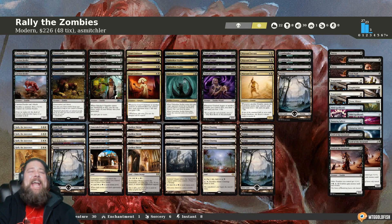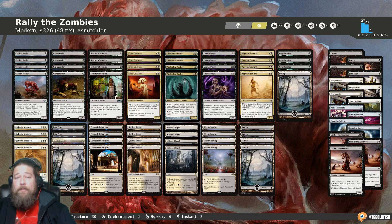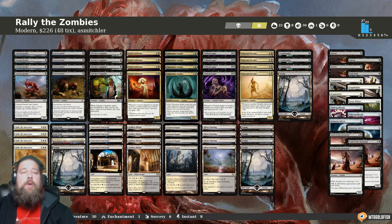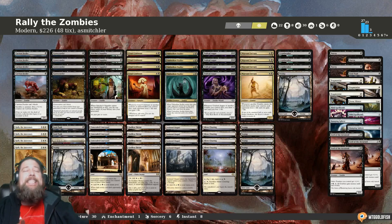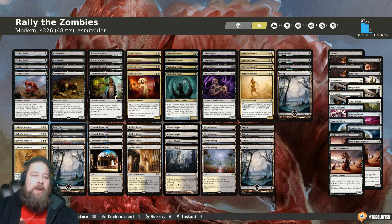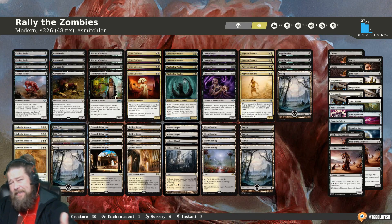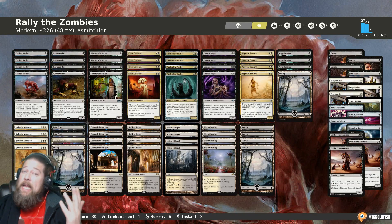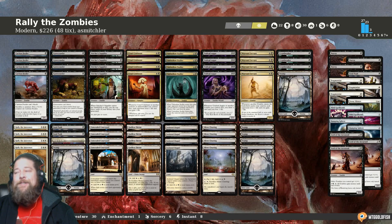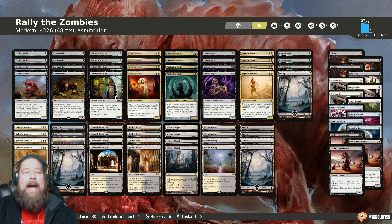Hello everyone, it's Seth, probably better known as Saffron Olive, and it's time for another Instant Deck Tech. Monday means it's Modern Monday here in Instant Deck Tech land, and we have a sweet and fairly budget-friendly list to look at today. This is Rally the Zombies — halfway Zombie Tribal, halfway a Rally the Ancestors deck — and this one comes to us from Asmickler, who took it to a 5-0 finish in a Modern League on Magic Online.